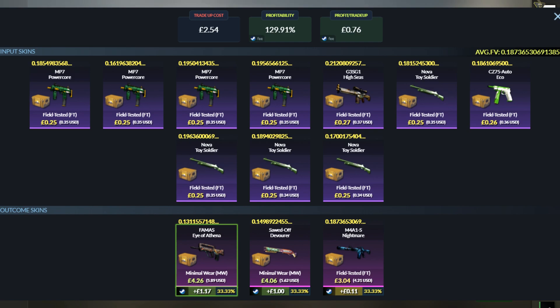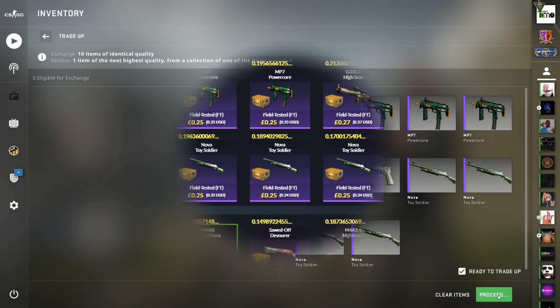That means we get a few pence profit at least with the M4, then around £1 with the Sawed-Off, and then over £1 with the FAMAS as the best outcome. So we've got three of these to try — let's see what we get from the first attempt.